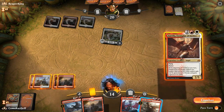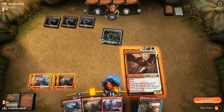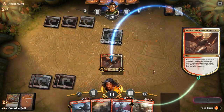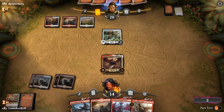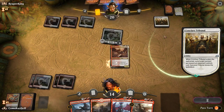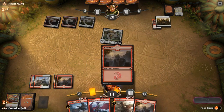Let's go ahead with Aurelia. Aurelia block-dodges a lot of Red-White removal. They could have Conclave Tribunal, which can be bad. But then Demanding Dragon into Lathless — there's some good stuff we've got. Tribunal comes in. They did have to tap down the Vanguard, though.